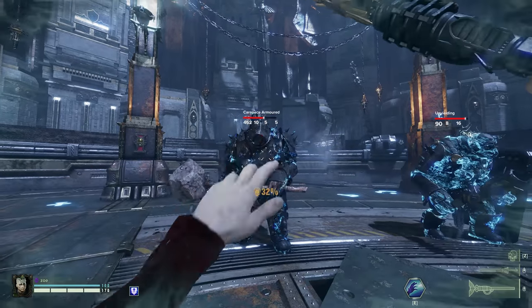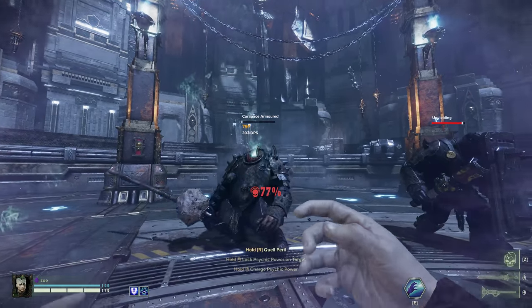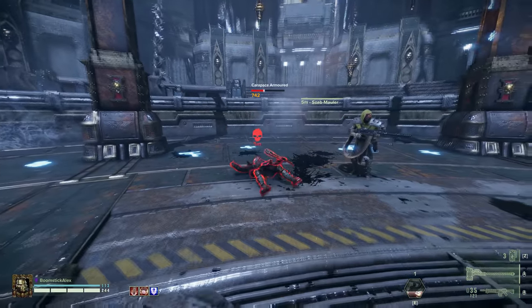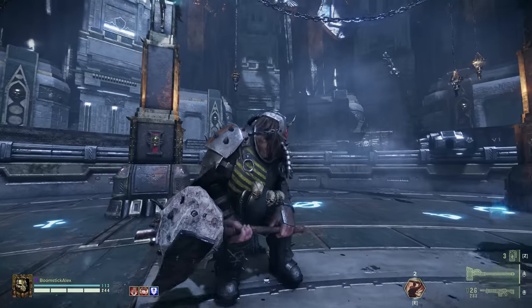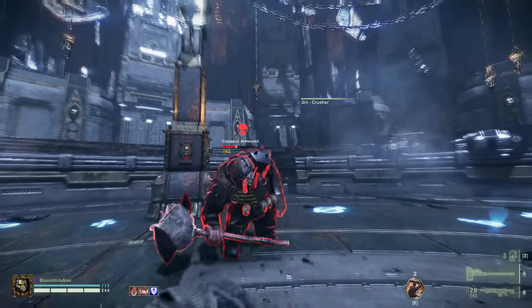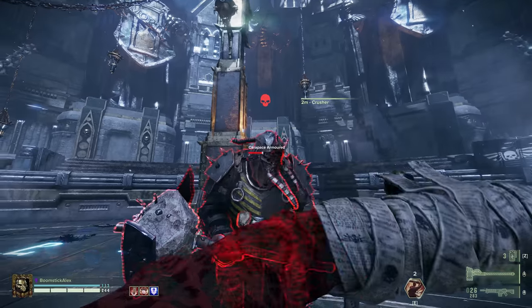If you're struggling at taking down high armored carapace enemies, consider a weapon or ability that does electric damage. This hammer, for example, has a special action that imbues its next attack with electricity, which does huge damage to these enemies that are covered in all metal.